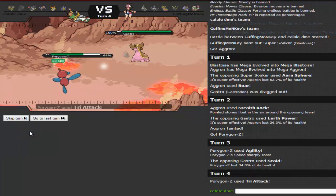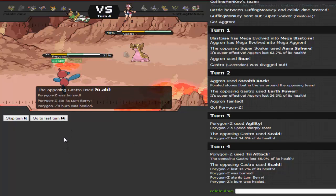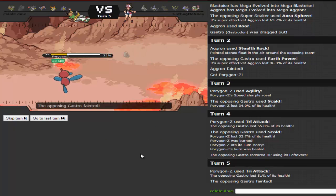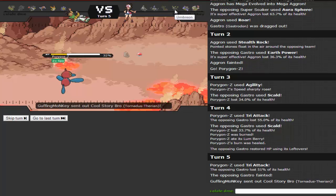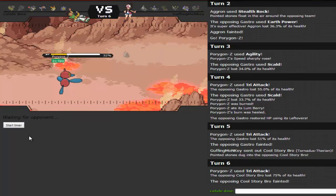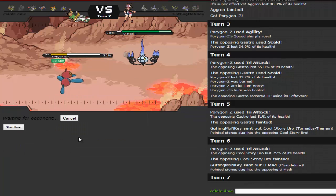I outspeed everything now. He brings in Chandelure and it just dies. Gastrodon was honestly the biggest threat to my team and now it's gone. The biggest remaining threat is Umbreon. I have Choice Banded V-Create and U-turns available though. This Chandelure probably can't outspeed me — I go for Tri-Attack and destroy its life. Double Dance Porygon-Z — I've always wanted to try it. I have Shadow Ball to take things out.